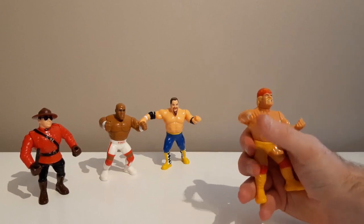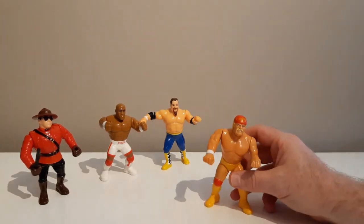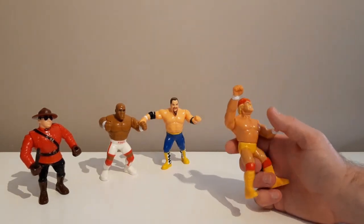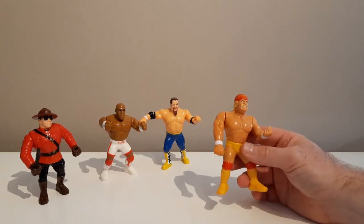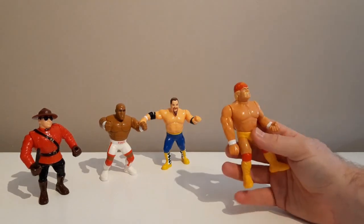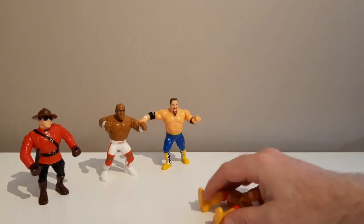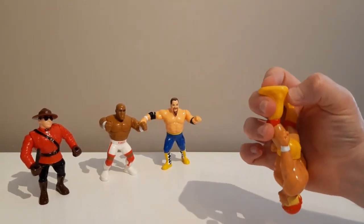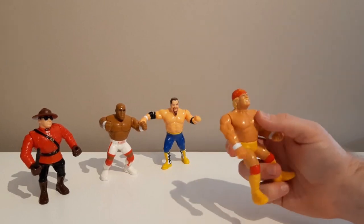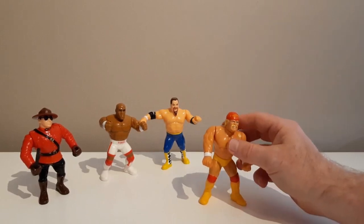The Hulkster Hug, even though it had a unique move, was just a clumsy awkward figure. The series 1 gorilla press slam is probably the best one, fitting with his gimmick and how you'd book him in your fig-fed — throwing people over the top rope. But I don't see much wrong with this one. He's got a little paint rub on the back there but that'll come off.